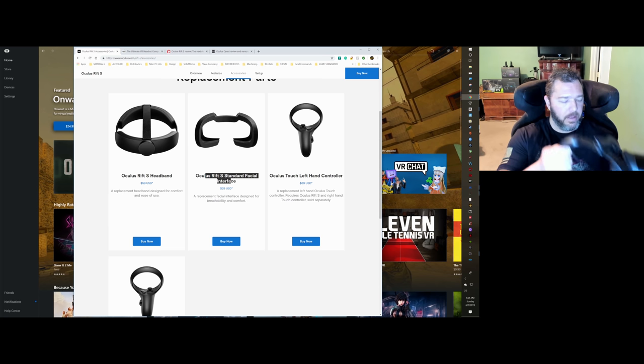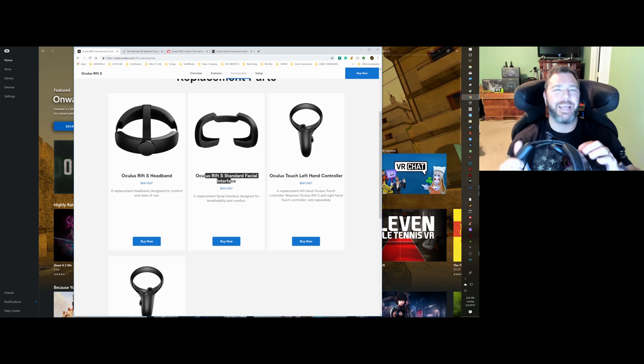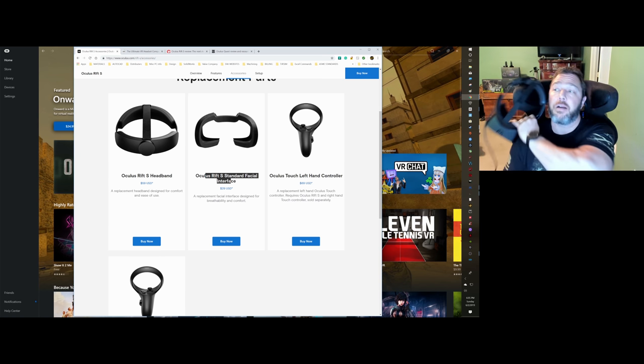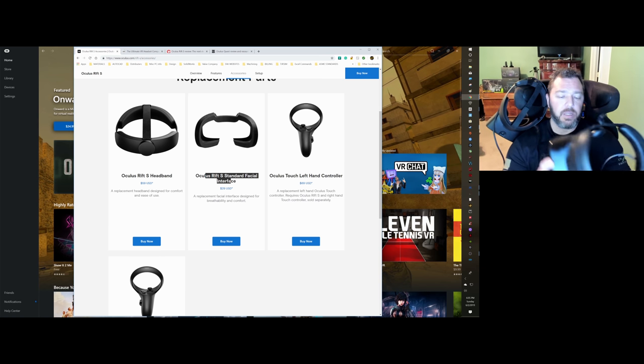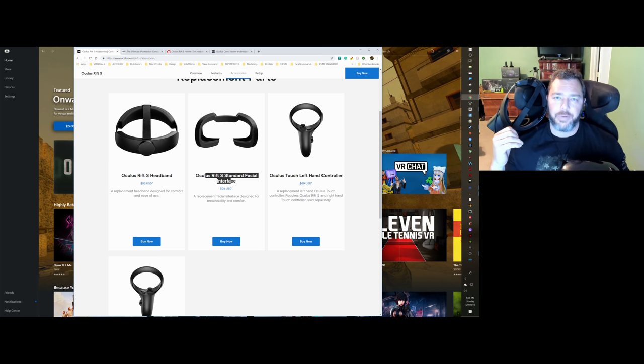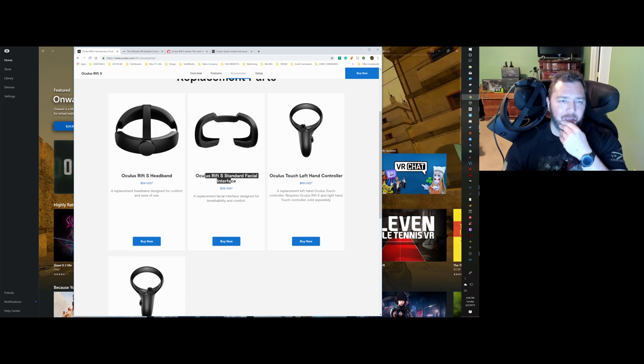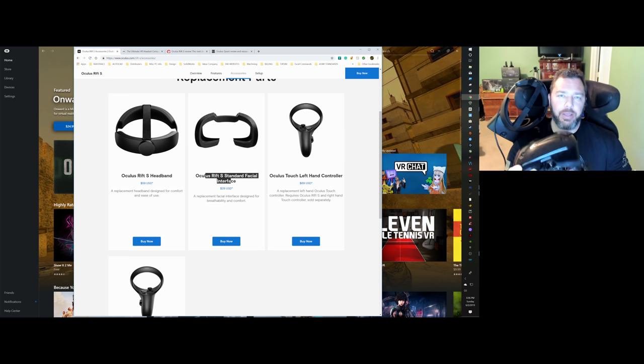Comparing the Samsung Odyssey to the Rift S on comfort: the Odyssey has a manual IPD adjustment, which is great, but only two outside sensors. The Rift S has five. For nighttime driving I tend to lose tracking a lot quicker with the Odyssey than with the Rift S.